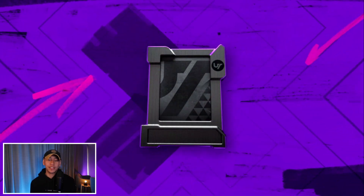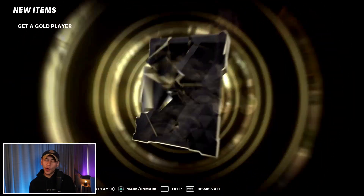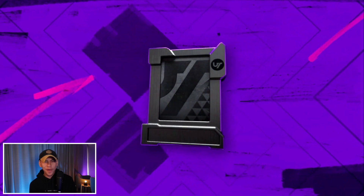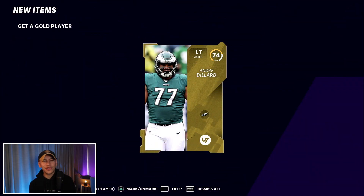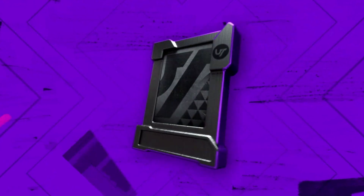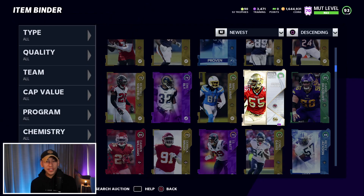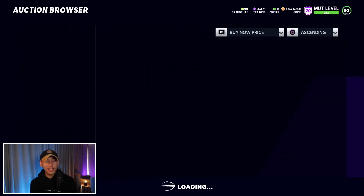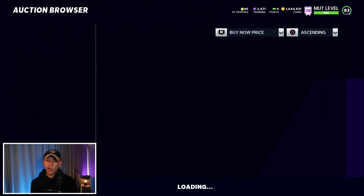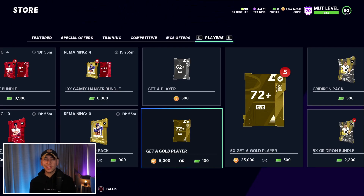With five packs remaining we start hitting gold — three golds in a row heading into the final pack. The walk-off pack gives us a 76, nothing special. From the second batch, Derek Brooks at around 120k is our best pull, and Ricky Jackson going for about 40k is our second best. Those top four pulls across both sets covered about two-thirds of the pack costs, and selling the remaining elites should cover the rest and generate profit.